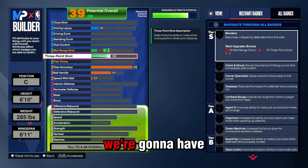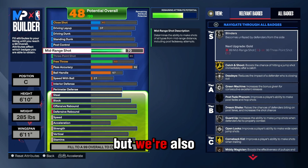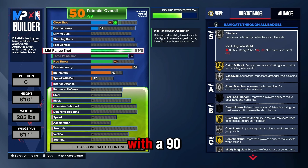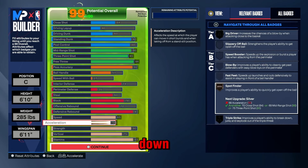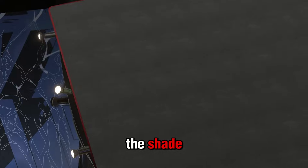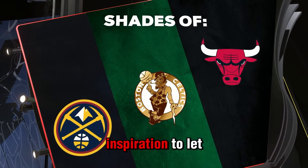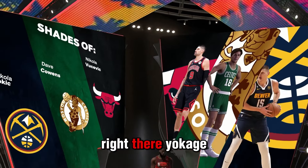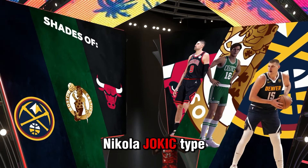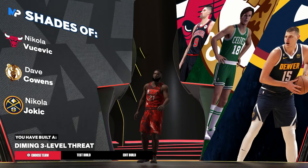Next thing we're gonna do, we're gonna have a good three ball — an 85 three which will give you Limitless Range — but we're also gonna complement it with a 90 midi. Put them down and you have strength so they can't bully you too heavy. Let's see if we can get in the Jokić shade. There you go — we got the Nikola Jokić type of build right here. You're gonna get the name of a Diming Three-Level Threat — a W name.